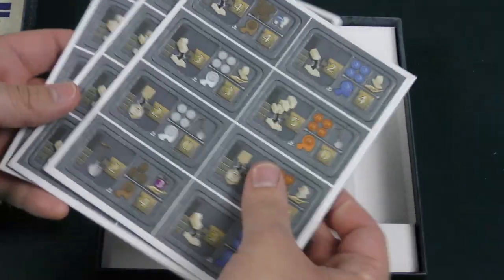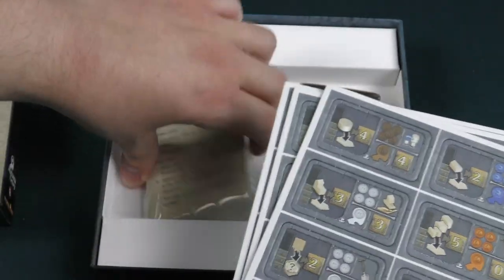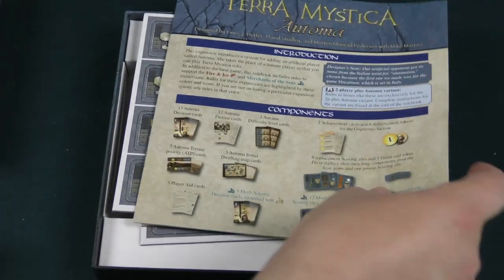Alright, let's pop this bad boy open. We got cards, we got tiles, and that's cool. It fits right in the look of Terra Mystica, and then you've got some large cards — I guess those are the faction cards. Let's read through the rulebook really quick and just see what's going on.